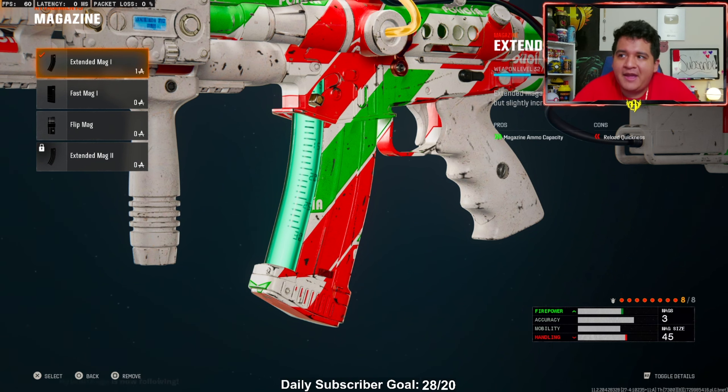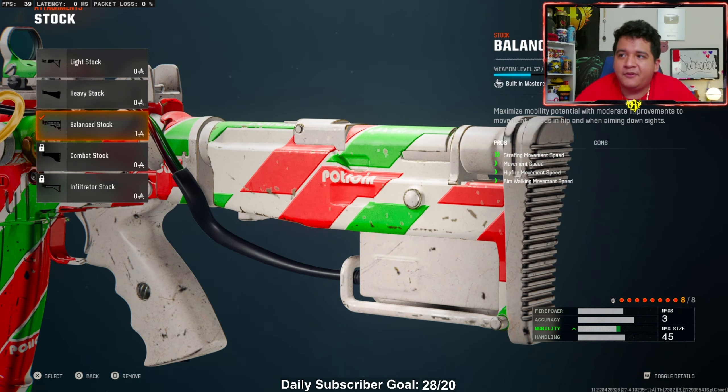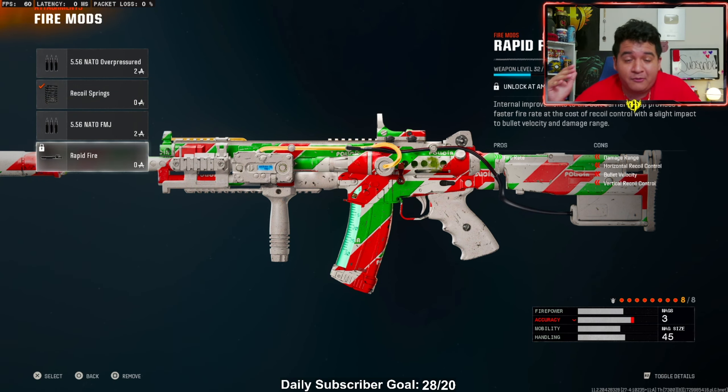For the magazine, we got the extended mag 1, because this gun runs through ammo really quickly and 30 rounds isn't enough — 45 rounds at just the cost of reload quickness is definitely worth it. Rear grip, we got the commando grip for its sprint-to-fire speed and ADS speed, bringing up the gun faster and giving a faster time to kill. For the stock, we got the balance stock, helping our strafing movement speed, hip fire movement speed, and aim walking movement speed to outplay opponents with omni movement. Lastly for fire mods, I put on the recoil spring to make this gun a complete laser beam — though you could try rapid fire, which is disgusting on this gun. I preferred the accuracy aspect more.